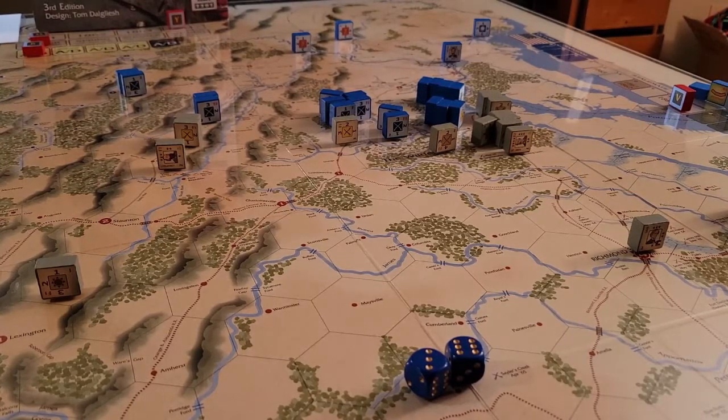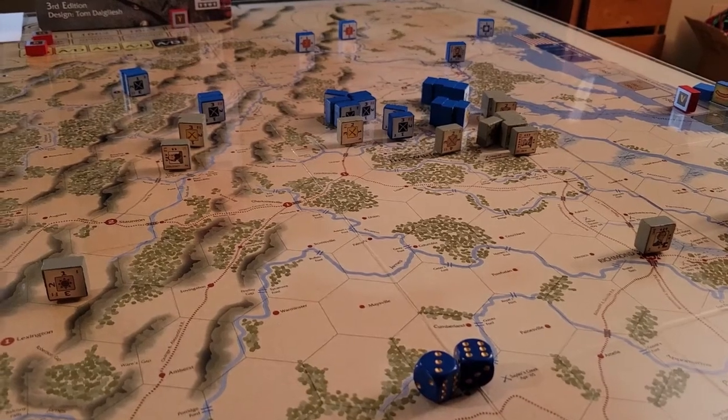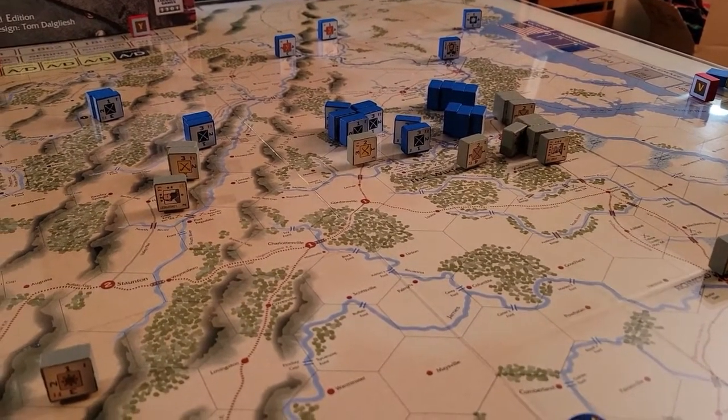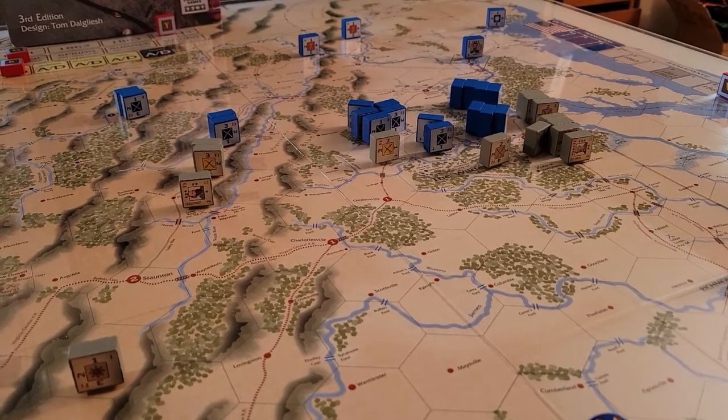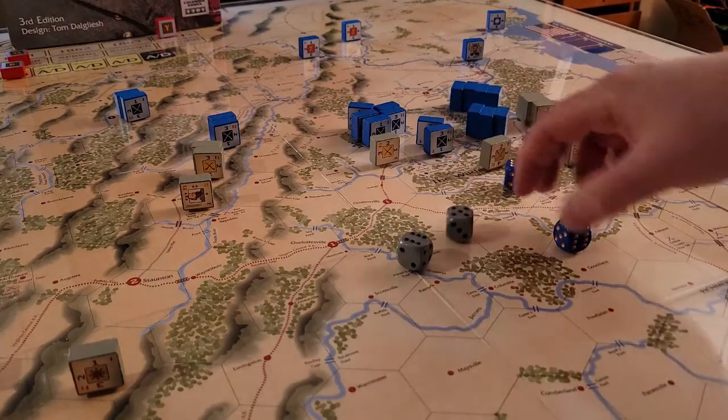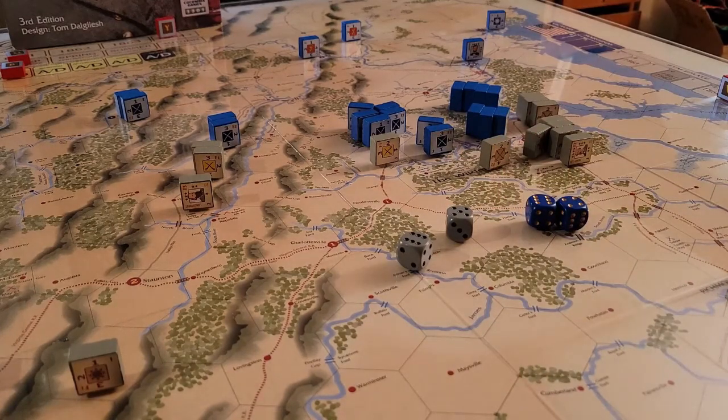Let's talk about the sequence and how the game flows. To determine who goes first, each player activates leaders, and the one who's activated the most leaders gets to go first. Since I'm playing solo I just roll — blue dice are the Union, gray are the Confederates. It's Confederacy 11 and Union 10, so the Confederates will go first.